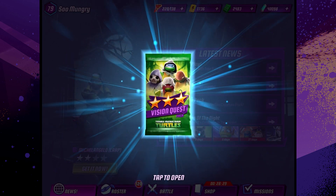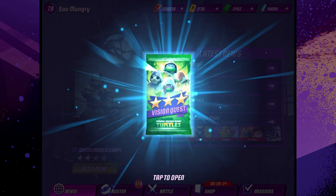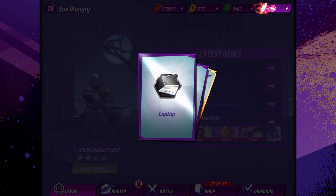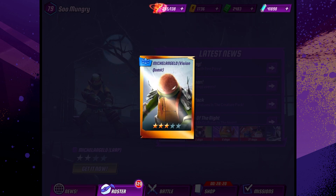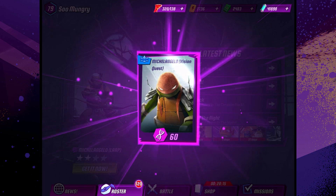Alright guys, here is our last pack for the day — Vision Quest number 2. Let's open this. Bunch of Mutagen, a laptop, 100 slices of pizza, and we got Vision Quest Mikey again! Wow! Double Mikey.